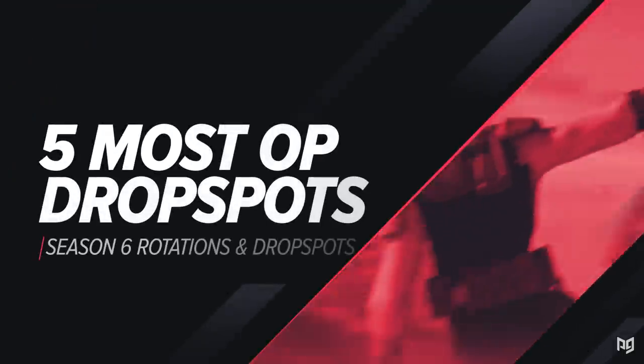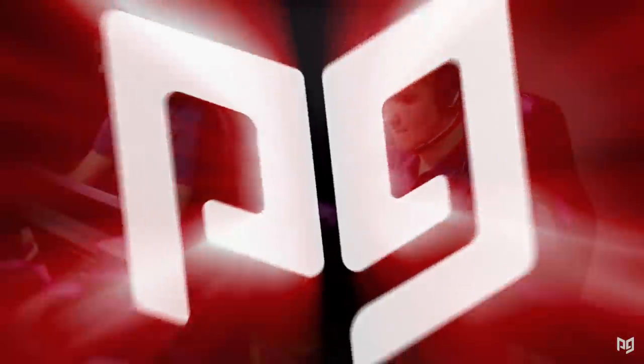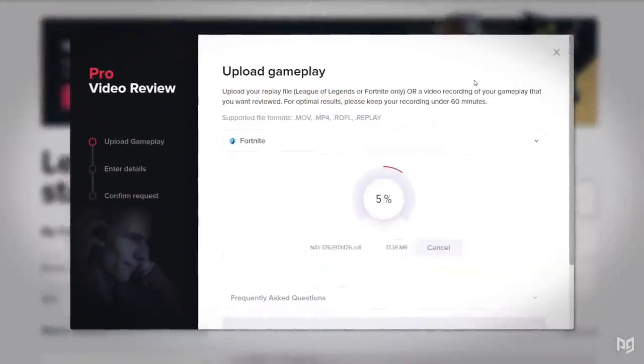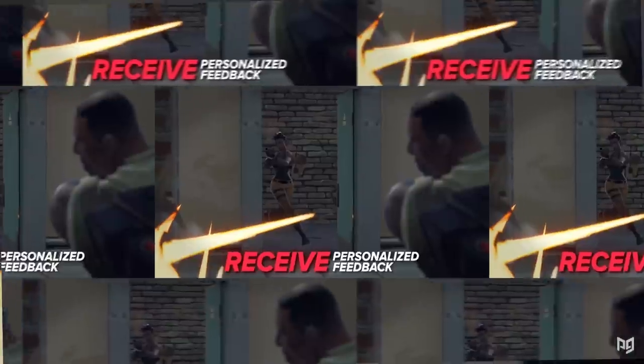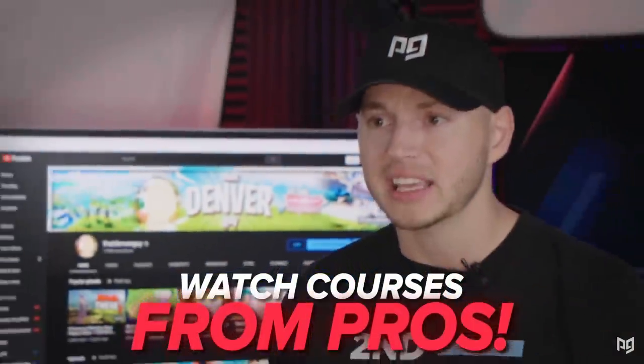What's going on, guys? Today I'm going to be showing you five of the best drop spots and rotations that you gotta implement in your competitive matches for Season 6. But before we get into all of that, remember to click the link in the description so that you can enter our awesome ProGuys giveaway. If you enter, you're going to have a chance of winning an entire year of Pro Membership, allowing you to access incredible courses and masterclasses from pros like Clicks, or four VOD reviews, or even an awesome exclusive ProGuys shirt. Let's get this going.